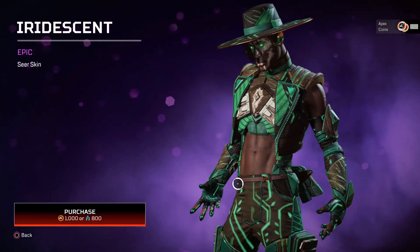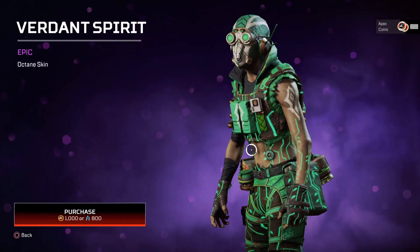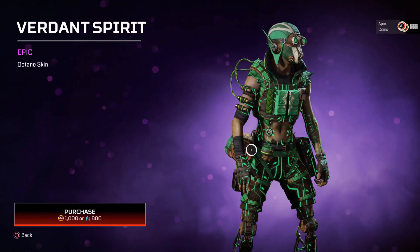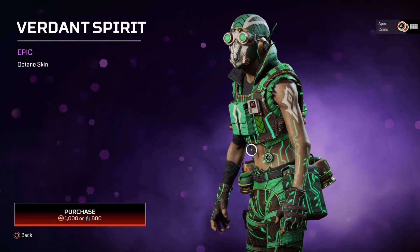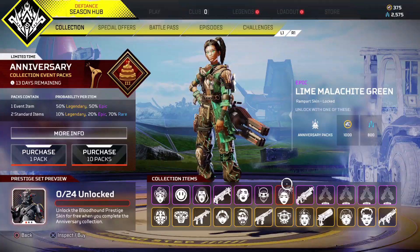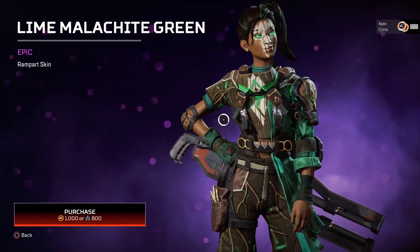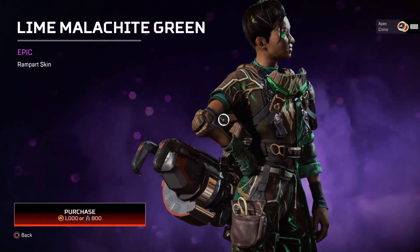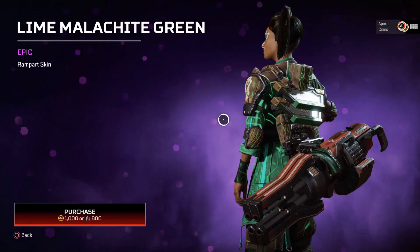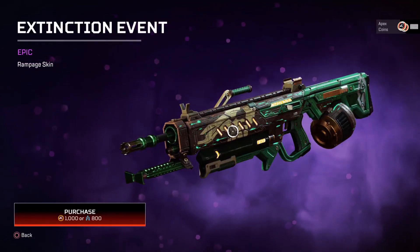Moving over to the Octane skin — it has that green, kind of like veins going through it, similar to the purple skins on a lot of the characters. Then moving over to the Rampart skin, which is really cool-looking as well. This one also has the wood finish — I really do like that detail. Moving around to the cannon, there's a little bit of green on it, not too much detail on the cannon.